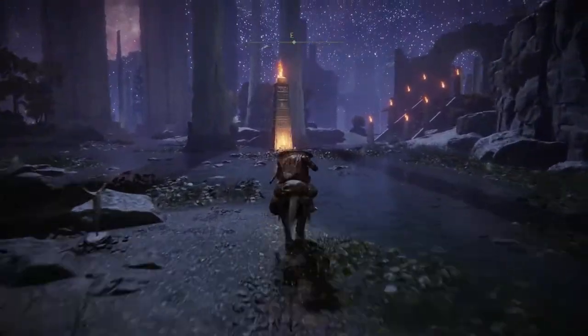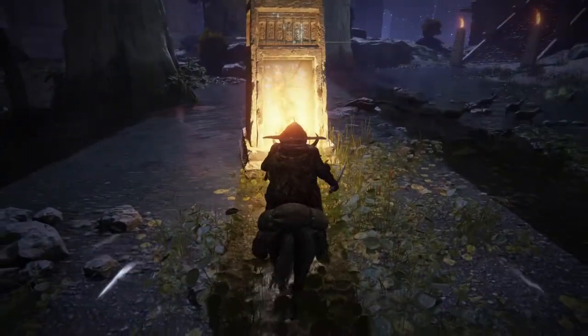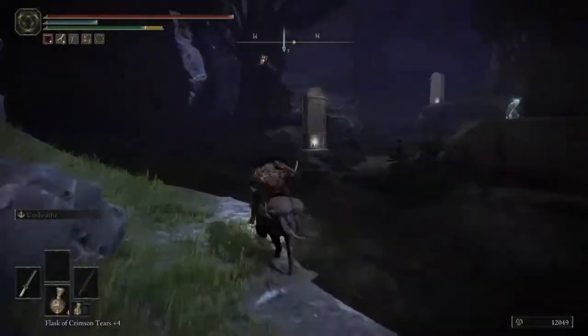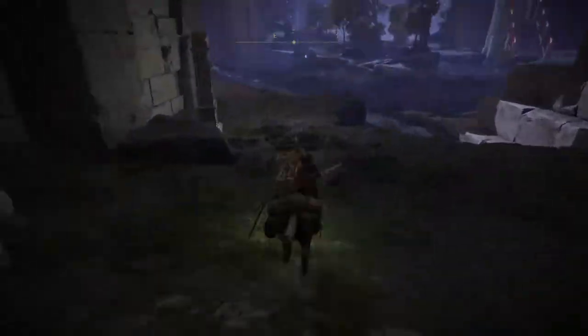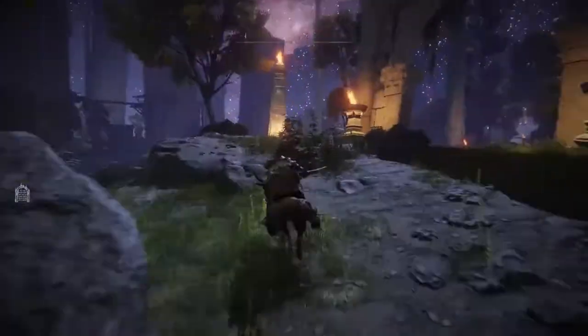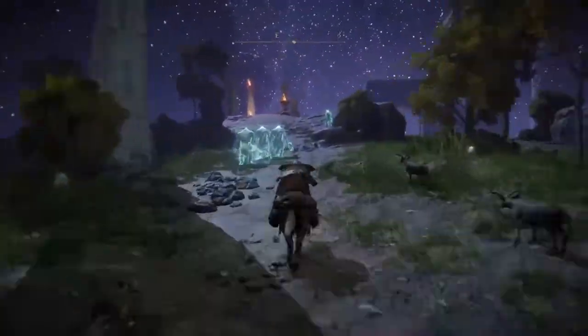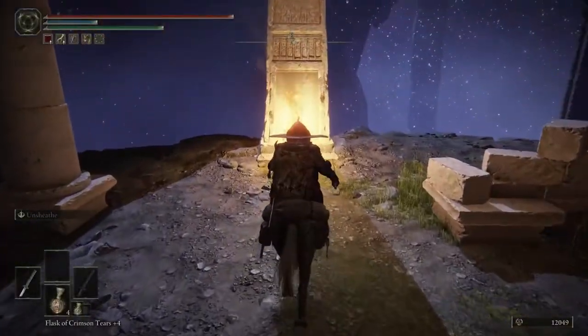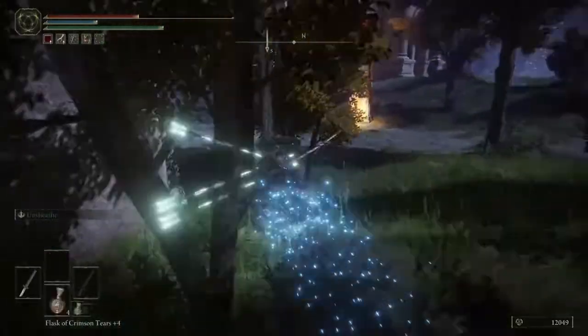Starting from the Siofra Riverbank Site of Grace, the first obelisk is in the middle of the river right in front of you. The second one is to the northwest, up the hill in this little nook area. The third one is to the east, past the broken bridge supports on this small island. The fourth one is even more to the east, way at the edge of the map. The fifth one is to the north on the edge of the river, right past another broken bridge support.